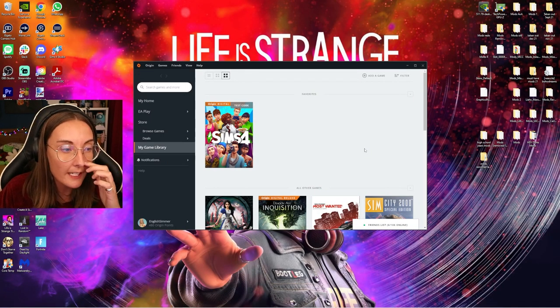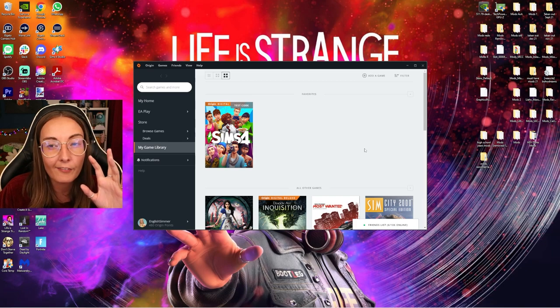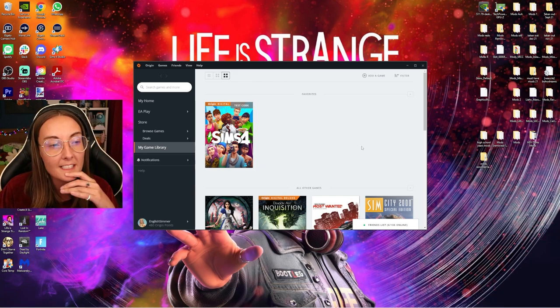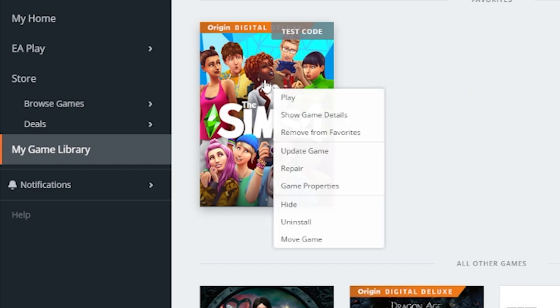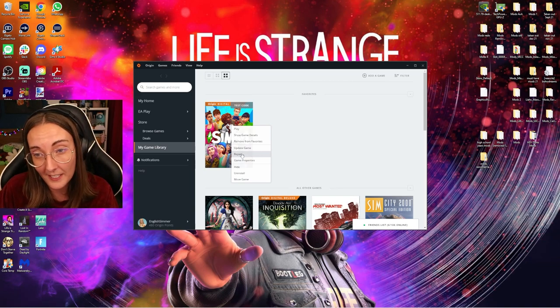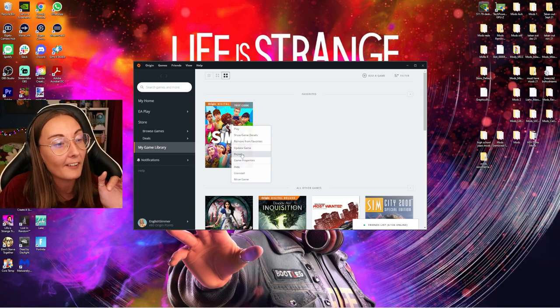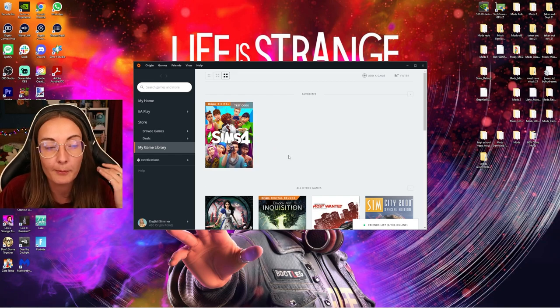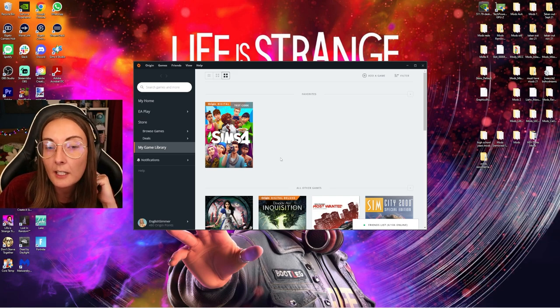If you run into any issues in The Sims 4 — if it's not running as well as it should or there are some hit-or-miss moments — I would always suggest a repair game through Origin. To do that, right click on the game, go to repair, and that will clarify all of the files and make sure everything is running smoothly. I think it just checks the game files to make sure they're okay. I did it just to make sure things were working before I dragged my save over.